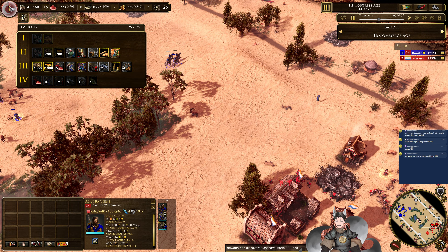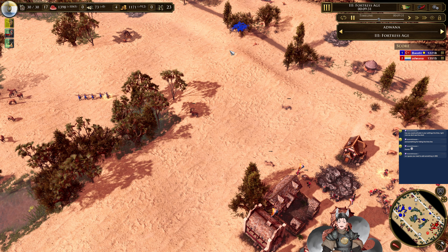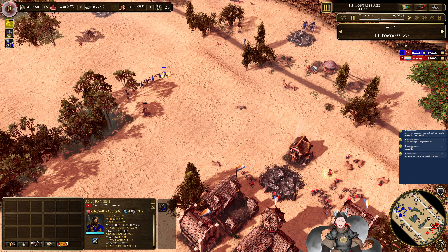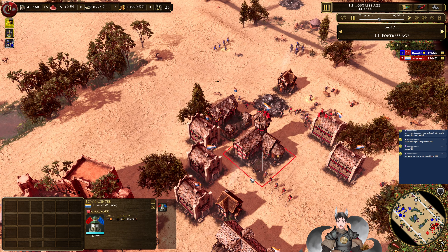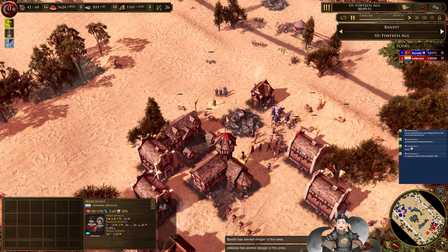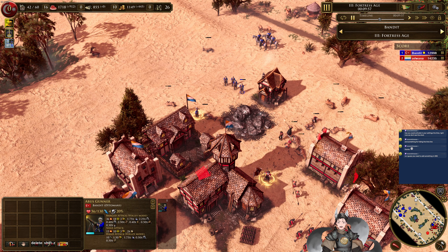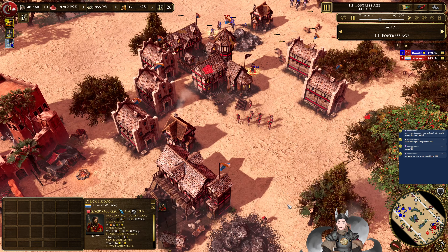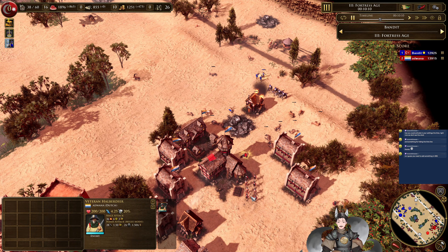Now there's another shipment available for the Ottomans. Going for more wood and some halberdiers. Shipping a coin. Red is now receiving some fire — one villager does not go down. The halberdiers can be gunned down by the abus guns. The abus guns are going to be great in this situation — they do about 30% damage versus villagers. Halberdiers and pikemen are on the field. Halberdiers, of course, are much more expensive and slower.